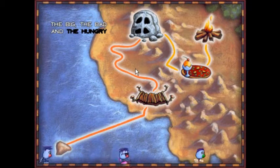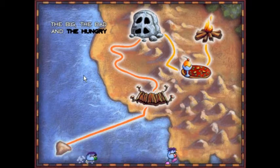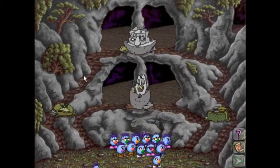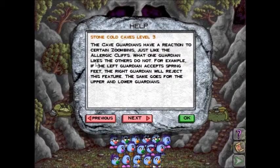And now we've got this ominous orange path going over the yellow one. Oh man — they're blue. And we're back in the Stone Cold Caves once again. Stone Cold Caves level 3.